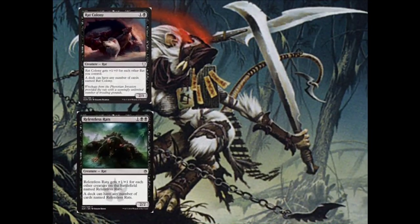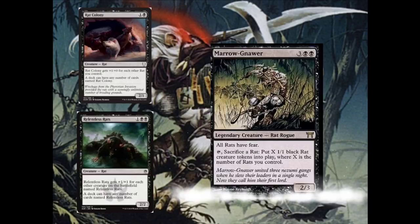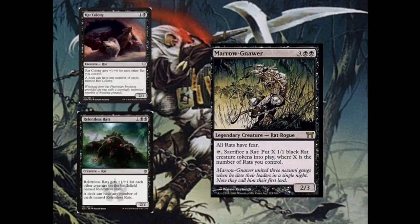Next up, let's talk about Commander. The most obvious Commander is Marrow-Gnawer, who's recently had a price spike and really needs a reprint. He costs 3 and 2 black, he's a legendary creature — Rat Rogue — so look out for opponents running Swords. He says all rats have fear, and you can tap him and sacrifice a rat to put X 1/1 black rat creature tokens into play, where X is the number of rats you control.